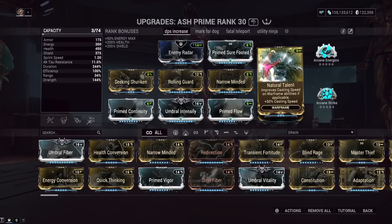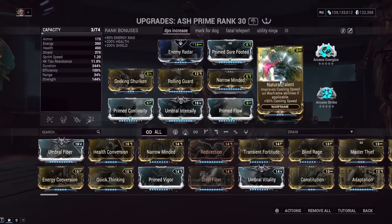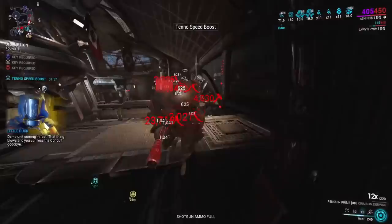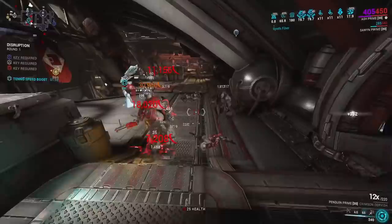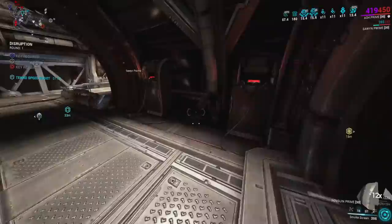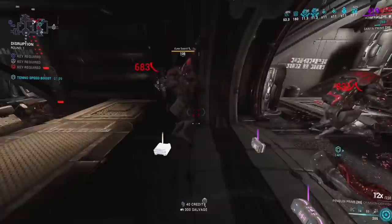Natural Talent is for recasting your invisibility as fast as possible once you lose it, since you can't recast it while it's active. I find Natural Talent very important on Ash — not to mention Roar has a very long cast animation and you want to shorten that. Maybe with one of the new focus trees, like Zenurik which is going to give increased cast speed, you could potentially not run this. Prime Continuity — similar situation, you just want higher duration on your invisibility, and technically on your Roar as well.